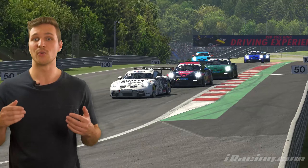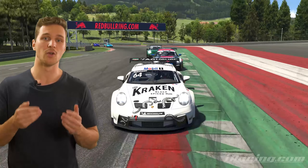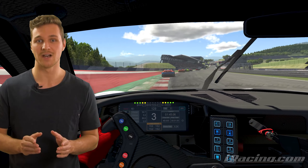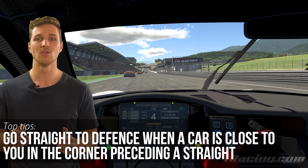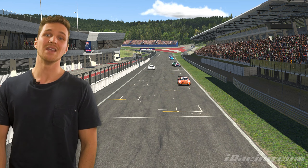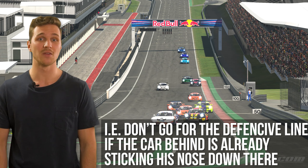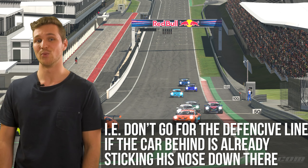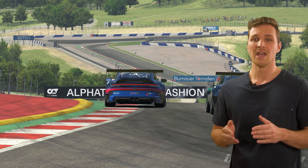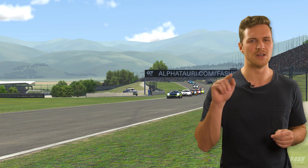In another scenario, your rival might be extremely close to your back bumper in the corner following a straight. In that case, you want to go straight to a defensive line, preventing the driver behind you from placing his nose on the inside. Because although it is the attacking driver's responsibility to find a safe overtaking spot, he is still entitled to racing room. Once the attacker has understood your move, he'll try to get you on the outside — but more on that in our next topic.